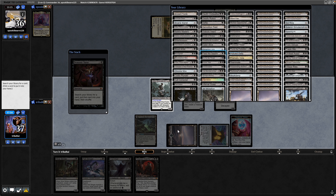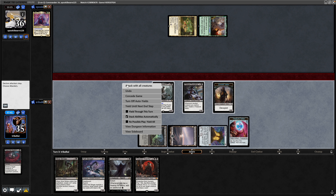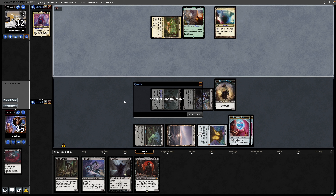Thankfully Mono Black can deal with enchantments now, and we'll lose two life to that. Blowing up the enchantment means we can continue to make treasure tokens when we swing in here.